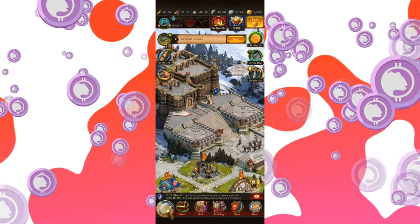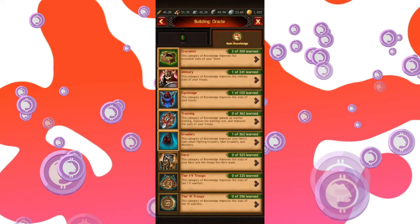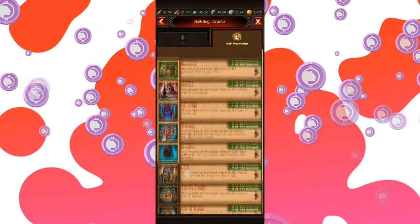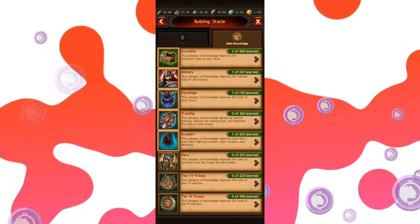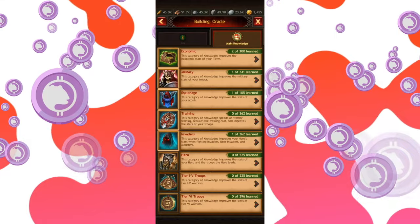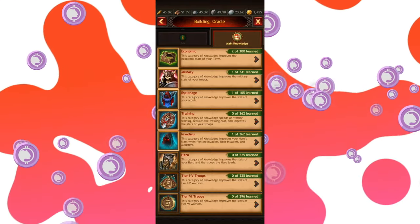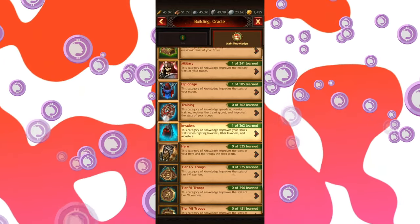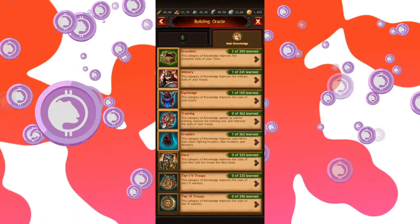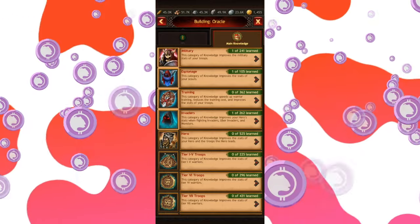Next up, there's the Oracle, the place of knowledge. And there are many skill trees there, as you might notice, with literally hundreds of things to discover for yourself. This will be a great advantage for you in the game if you do not abandon this part and really invest in the basics here. There will be a moment in the tutorial where you'll be taken to the Oracle to research something about invaders, but I would not recommend focusing on that particular branch at the very beginning. The first four, maybe also the troops below, are the ones you want to go for.